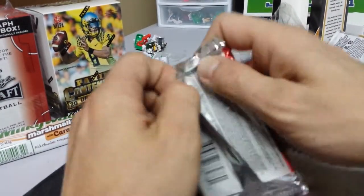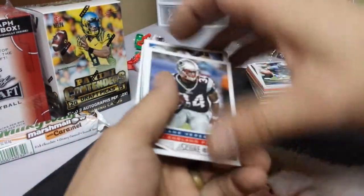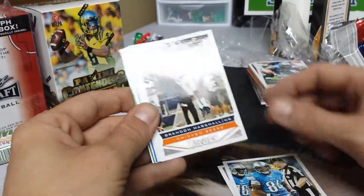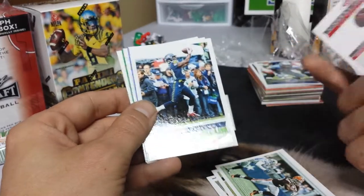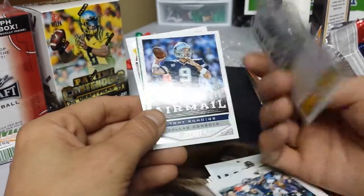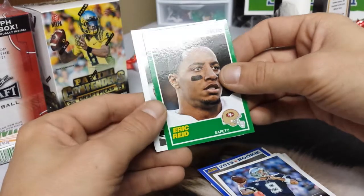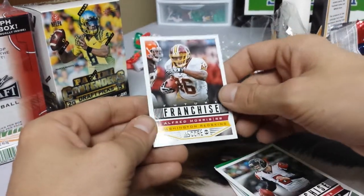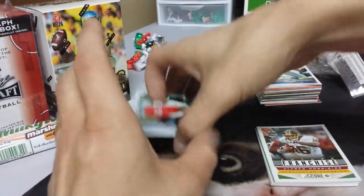And finally the Score pack: Shane Vereen, a Patriot, Ryan Broyles, Brandon Marshall, Jimmy Graham, Trent Richardson, Vincent Jackson, Golden Tate, one of these old-style rookie cards I believe, Tony Romo, Eric Reid, Matt Ryan, a Franchise card, a Future Franchise card, and Alfred Morris. All right, so I can add those to the collection there — I'll have to go through some of these. That's pretty cool.